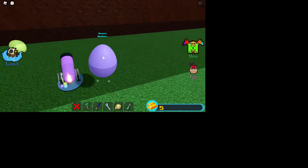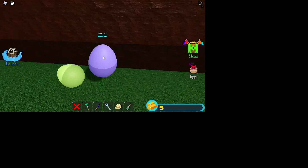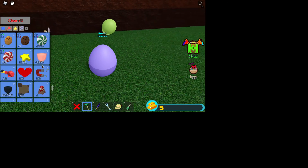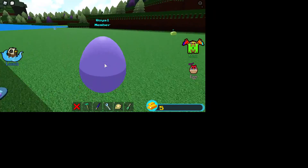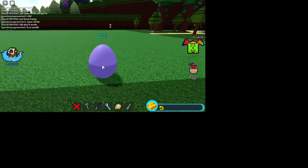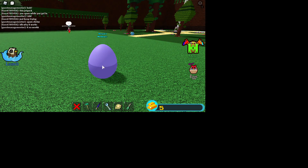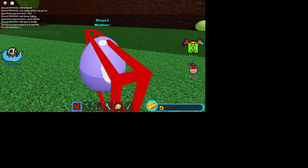You can't normally jump because you're in a falling animation, but technically you can jump with wings. These cost Robux though. I don't know anything else that could possibly make you jump without the wings. Anyways, that's about it — just an update in Build a Boat.